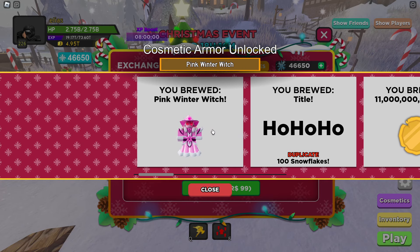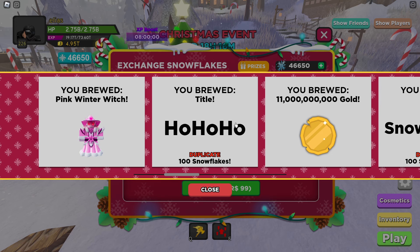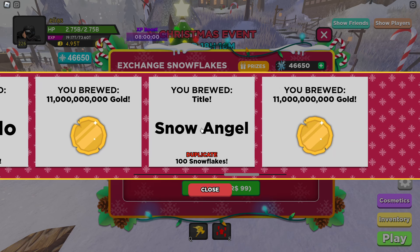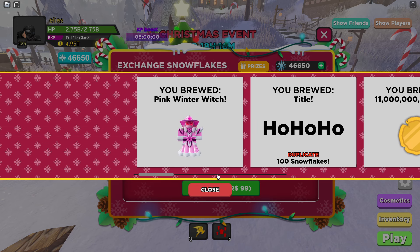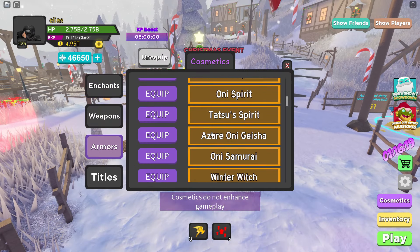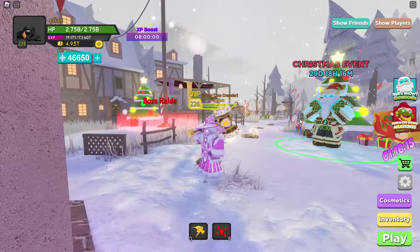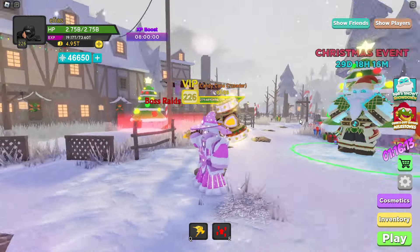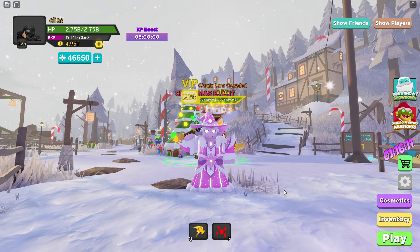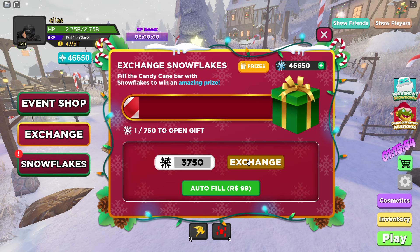We got the Pink Winter Witch — let's go! That's our first 0.5% cosmetic. We also got the Ho Ho Ho title again, so more snowflakes. Let's check it out — oh my god, that looks sick! It's just like the Winter Witch but a pink version. I think this one looks so much better. All right, back to gambling.